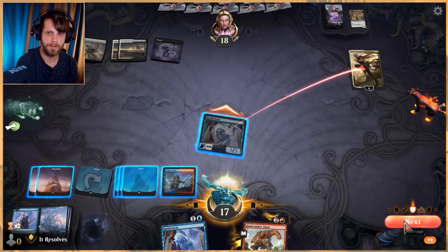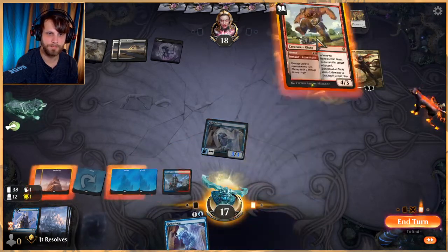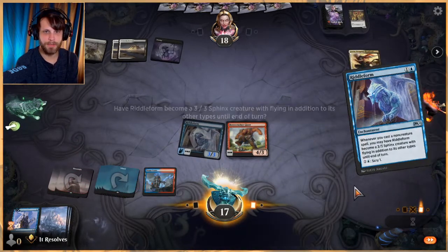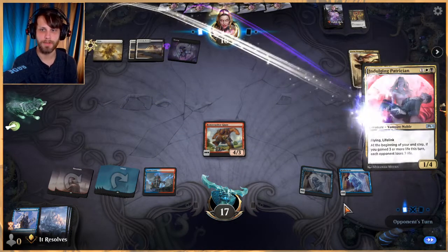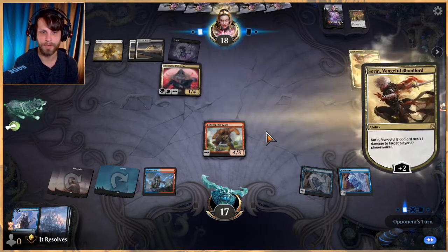I think we kind of have to hit this — I don't love it but it just keeps that in check a little bit more. Let's do that and do this. Now we are at the mercy of our top deck, which is a little scary in a deck like this — obviously we need to get non-creature spells to really do a ton. Thankfully we've got a lot, but you know that is a worry.